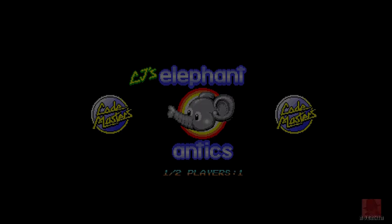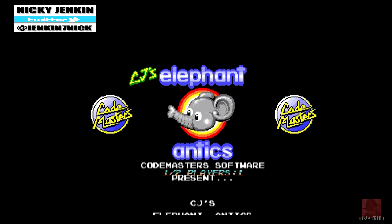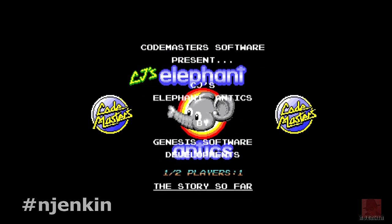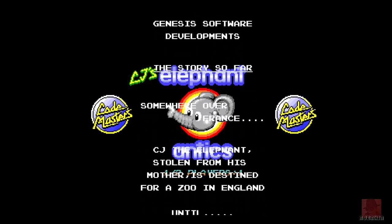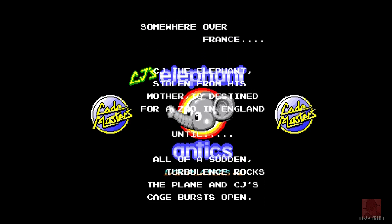Greetings everyone, a very warm welcome to you. My name is Nick. We're playing on the Commodore Amiga a game called CJ's Elephant Antics by Codemasters in 1991. It's a game we very recently reviewed on the ZX Spectrum, so it'll be interesting to see how it compares on this, which should be an upgrade but it isn't always, is it? It also came out on DOS, Commodore 64 and the Atari ST.